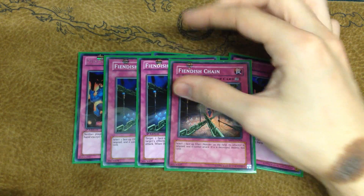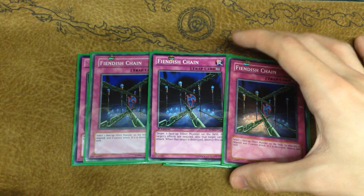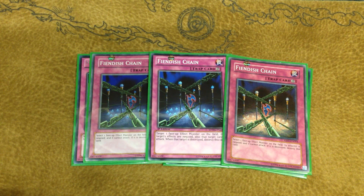Moving on, we play three Fiendish Chain. Three Fiendish Chain is really nice in this meta right now. He doesn't main deck Effect Veiler — Fiendish Chain is a better main deck option because again, Pleiades can bounce it so you can get it for free. Fiendish Chain is really strong against all the effect activations in the meta — really good against Gear Gear, some Mermail situations, and the Fire matchup. Then Double D-Prison because D-Prison is really powerful against Fire Fist if they don't have the Lance, and it really comes into its own in the Mermail matchup.